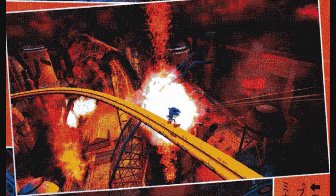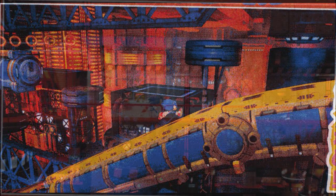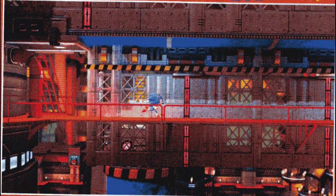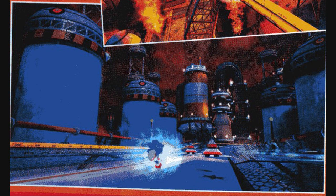The screenshots of this level show that, like the Green Hill stage in this game, all the aesthetics and foreground and background designs are still there and looking better than ever. Sadly, these screenshots are low resolution, so it's hard to appreciate the details at this point. You have your pink water, your helix slopes, and even your spiny enemies.